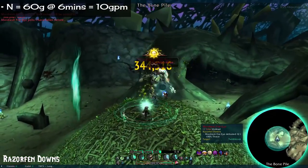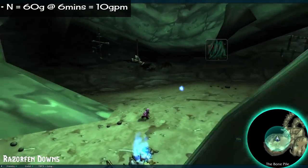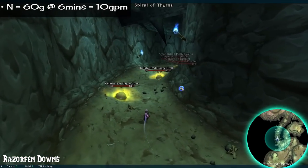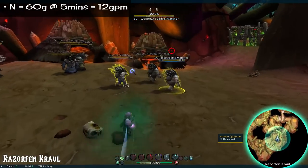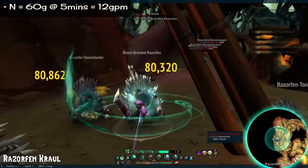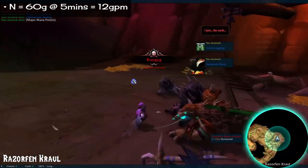Number 13: Razorfen Downs. 60 gold in 6 minutes. I'm rather fond of this dungeon — it has necromancers, a lich, and even a red dragon, so it feels kind of neat. The quillboar are actually the necromancers, which I've always liked. One boss here jamming out on his guitar is pretty cool too. Number 14: Razorfen Kraul. 60 gold in 5 minutes. A quick little dungeon similar to the previous one, full of good piggies and bad piggies and thorns and bats and frogs. I've always liked the two Razorfen dungeons because they just feel unique — unique to WoW, even.